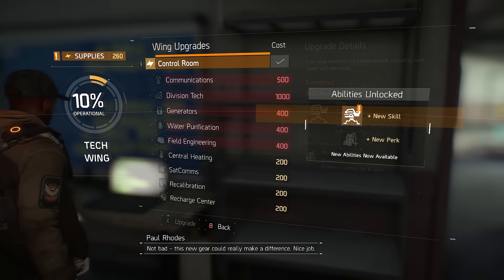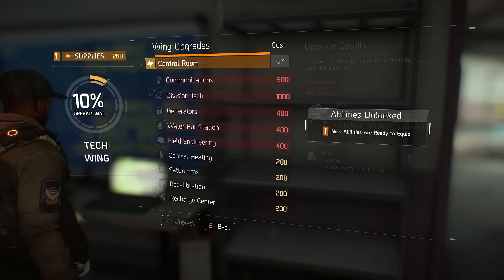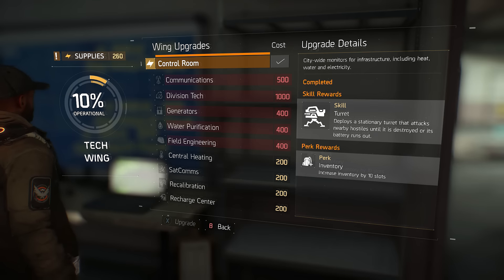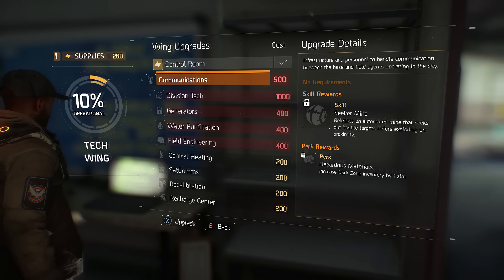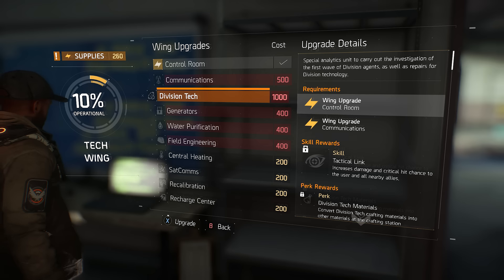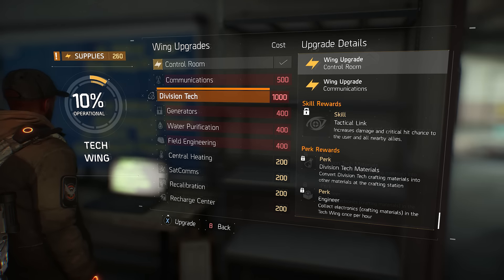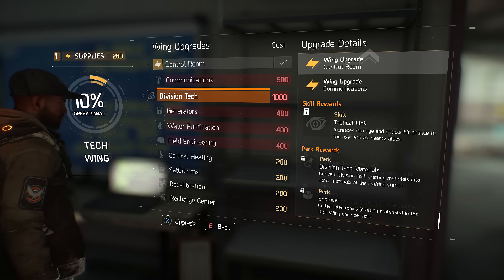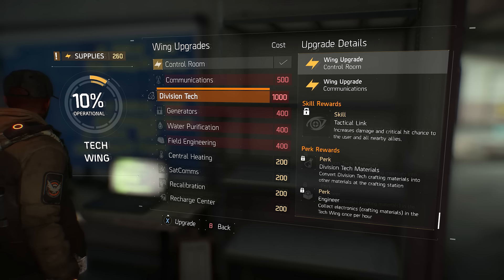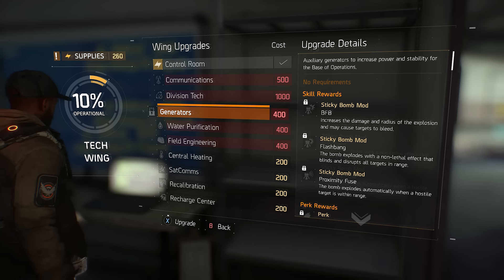We increased our inventory by 10 slots and picked up the turret. We also have communications for 500 which gives the seeker mine and an increased dark zone inventory slot. Division tech converts crafting materials into other materials at the crafting station - you get division tech materials a lot in the dark zone, and collecting electronics in the tech wing once per hour gives a thousand supplies.